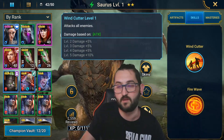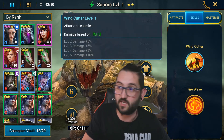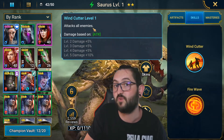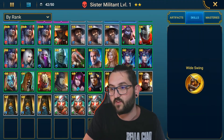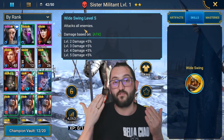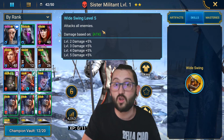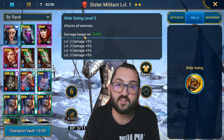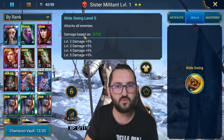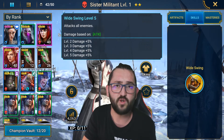Saurus has AoE on both A1 and A2 and can also be a campaign farmer. Sister Militant has an AoE A1 as well. The theme is: look for champions with AoEs on their first skill or all skills — they can farm faction wars fast and save you time. Even if you can't do higher stages early on, just farm stage one, put it on auto, and let it run.